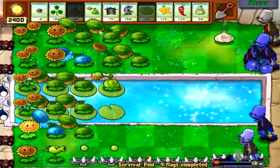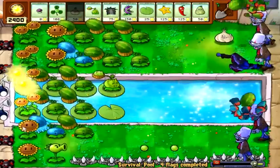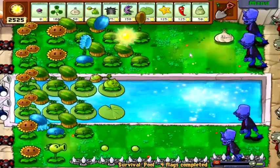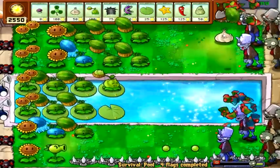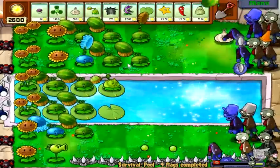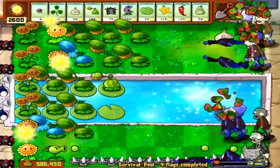Somebody said if you put garlic on every single row, the results were funny. I can't imagine what would really happen — they'd just all switch rows, but then they'd walk past because they'd switch rows and they'd be behind the other garlic. Admittedly, it would slow them down a little bit though.